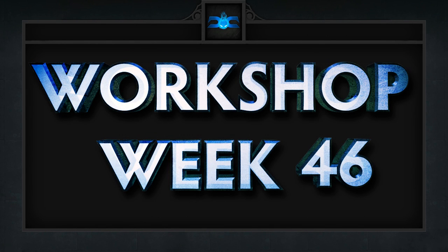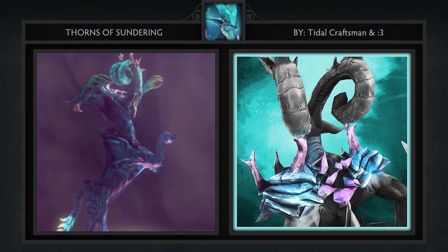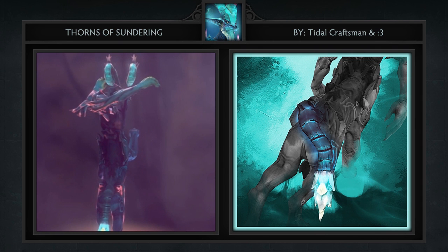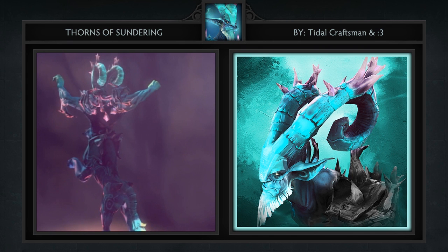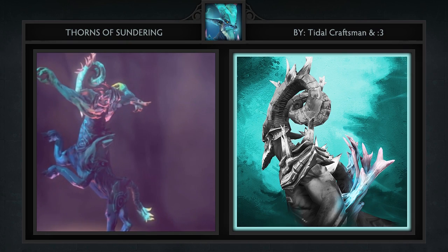Here are our 5 favorite workshop items for week 46 in no particular order. First we have the Thorns of the Sundering set for Leshrac, created by Tidal Craftsman and Smiley Face Guy. It comes with 4 items including a back piece, tail, a miscellaneous piece and horns. Leshrac is one of the ugliest heroes in the game so I'm elated anytime someone not only has a good concept but can actually execute the design correctly. That is certainly evident with this set.